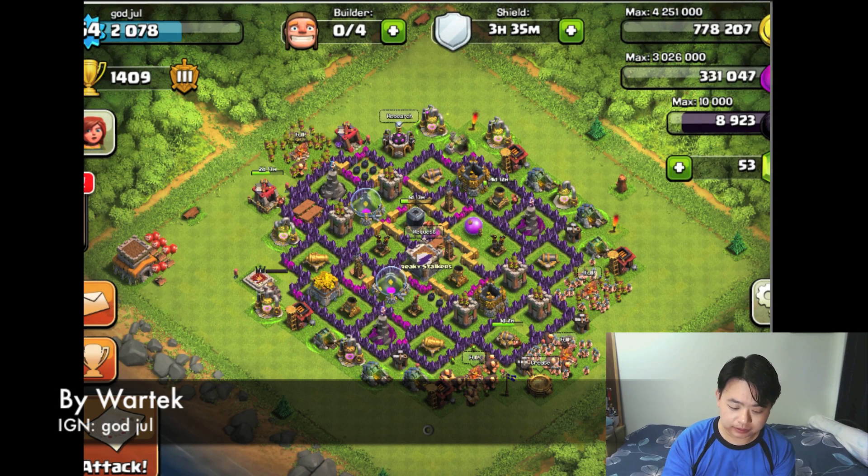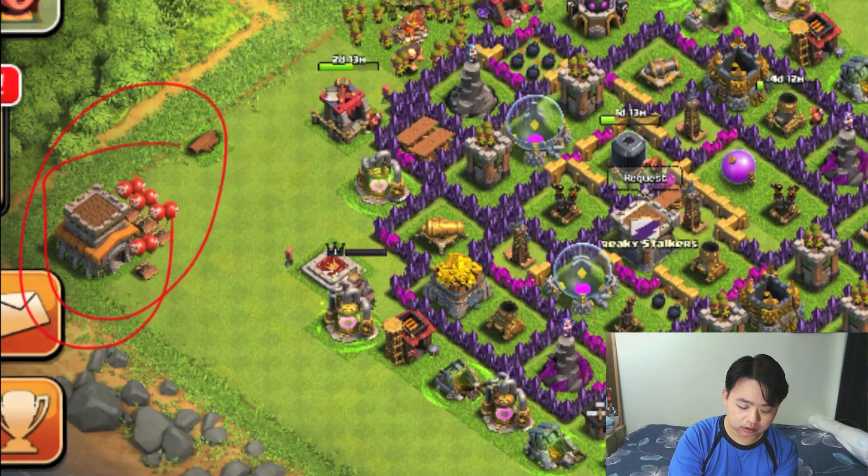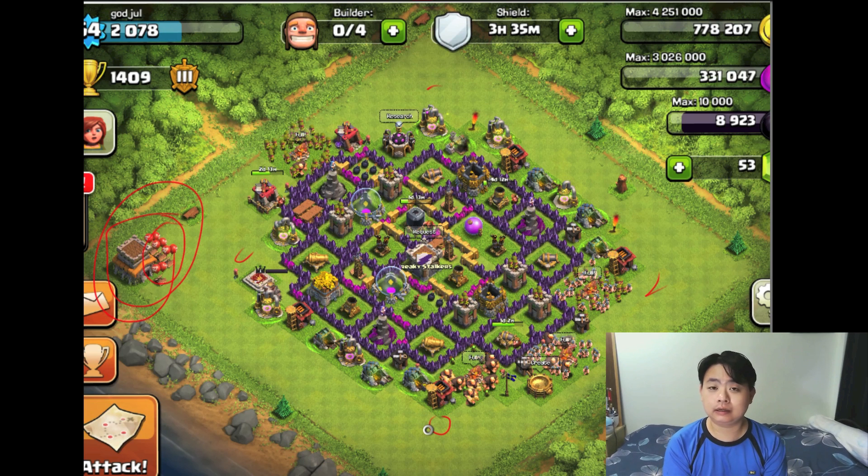The next base is by Goodju — the in-game name is Goodju and the clan is War Tech. This is a farming base with the town hall on the outside. I'm not sure why all the air seeking bombs are placed on the town hall, but it would be better to put one in each direction of the base to prevent mass attacks, healer attacks, or minion attacks.